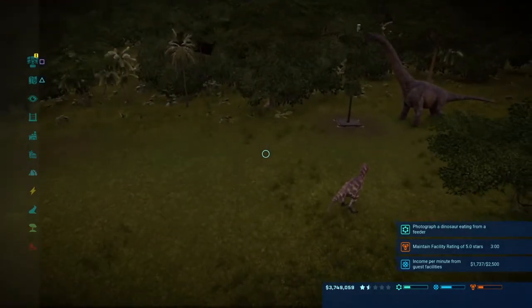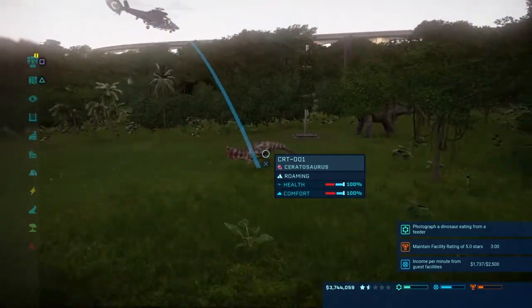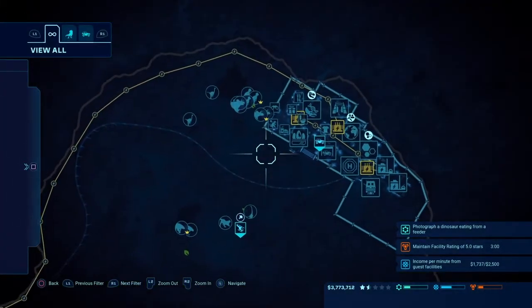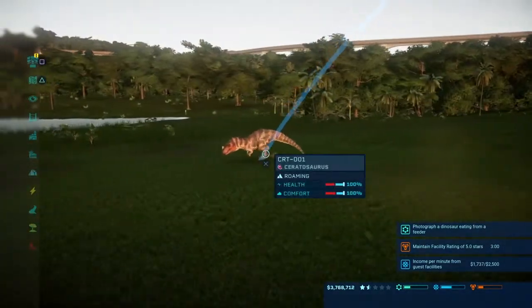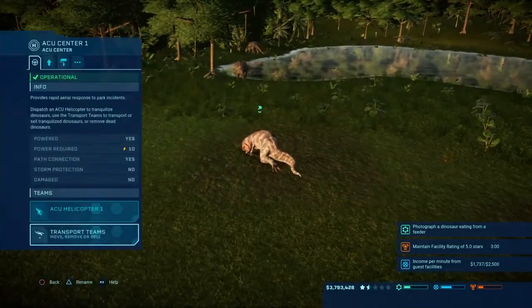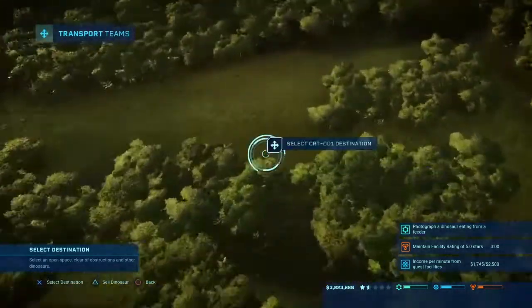Hello everybody and welcome back to another episode of Jurassic World Evolution. We are back in the Biological Preserve, last leaving off with Ceratosaurus making his way to everybody here. As you can see, he is being tranquilized at the moment. Is he going down? Yep, there he goes. He is down, and we are going to send him all the way back over here.